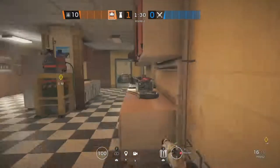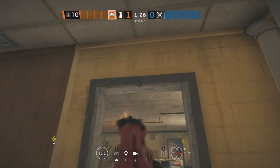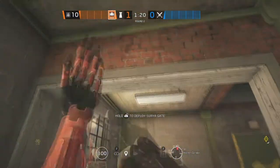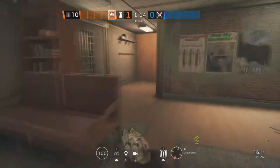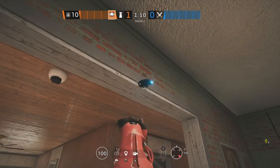The next site for Oregon is Dormitory Hall and Kitchen. Starting off in Kitchen, we're going to be putting an Aruni on this doorway. The next Aruni is going to be on this double doorway in Kitchen Corridor. And then the last one is going to be all the way in Meeting Room on this double doorway.